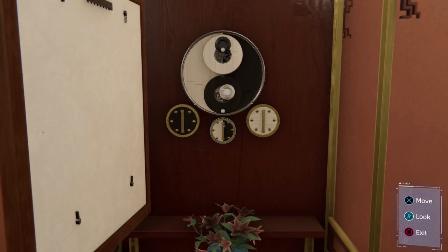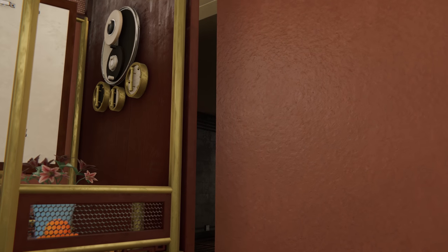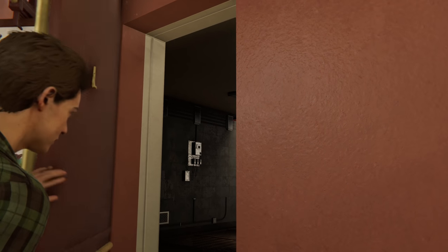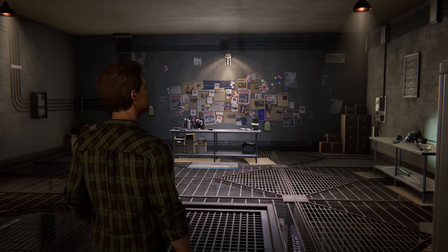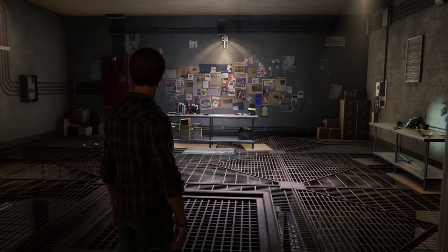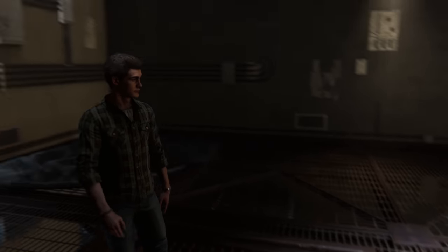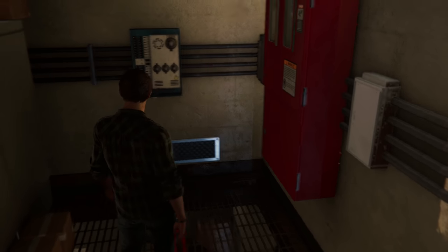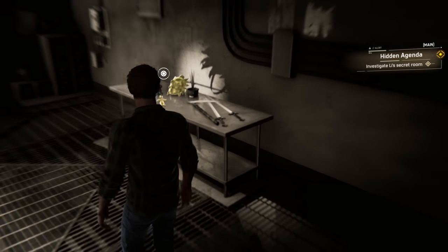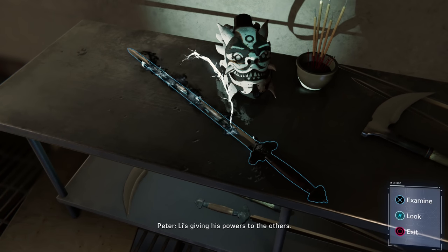Can I get it now? That's a cool lock — I want one of those. Whoa, what is in here? Oh my gosh — there's a glowing sword and a freaking cape. What are you hiding, Lee? This isn't very secret — someone's going to find this. I found it. He's giving his powers to the others.